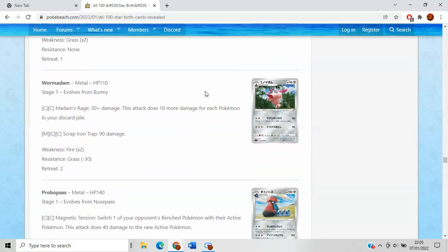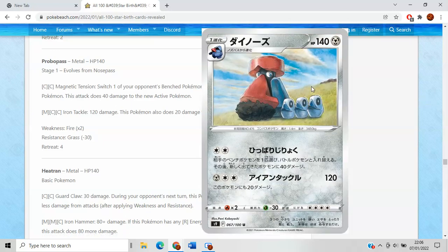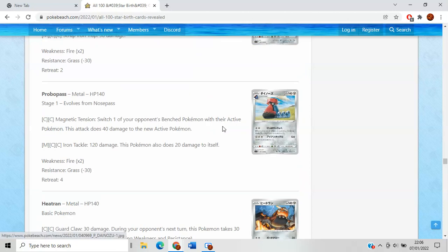Wormadam Metal — a bit of deja vu as this is indeed the third Wormadam in this set. With Madam's Revenge as Metal type, you're only covering the Ice Rider weakness, and unless Ice Rider starts popping up more, this card is not very good. Although Lumineon V opens the door to find Melanie, so there could be a way for Ice Rider to become more consistent, meaning you more consistently hit that matchup and do weakness damage. Maybe worth it, maybe not. Probopass Magnetic Tension isn't good at all — stop printing bad Probopass cards, especially with such endearing artwork.